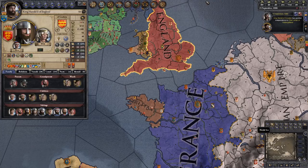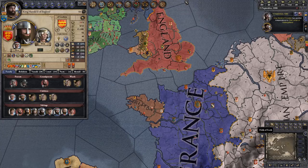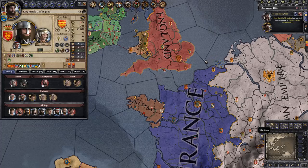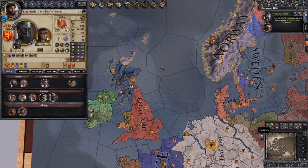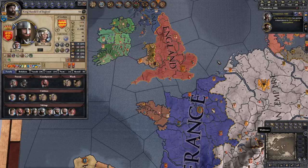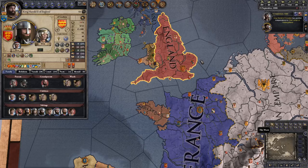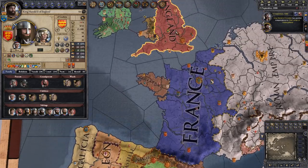For our next character, we have to look at the situation in England in the year 1066. As many of you know, this begins with King Harold II Godwinson of England simultaneously fending off attacks by Duke William the Bastard of Normandy as well as King Harald Hardrade of Norway, who are both laying claim to the English throne. But they are not the only ones with a strong claim, and I'm not going to go over every single one of them in this video.